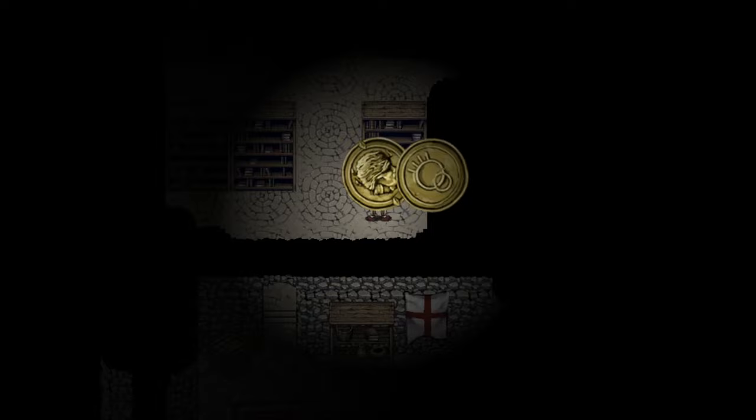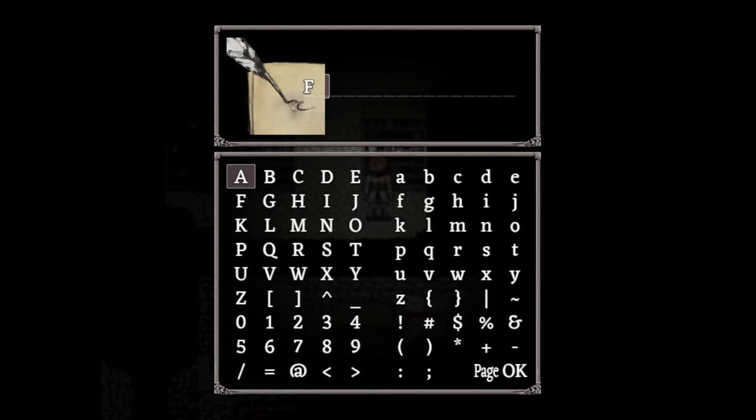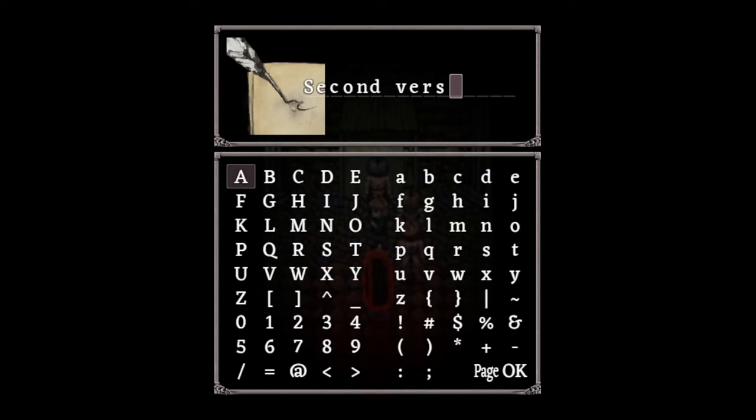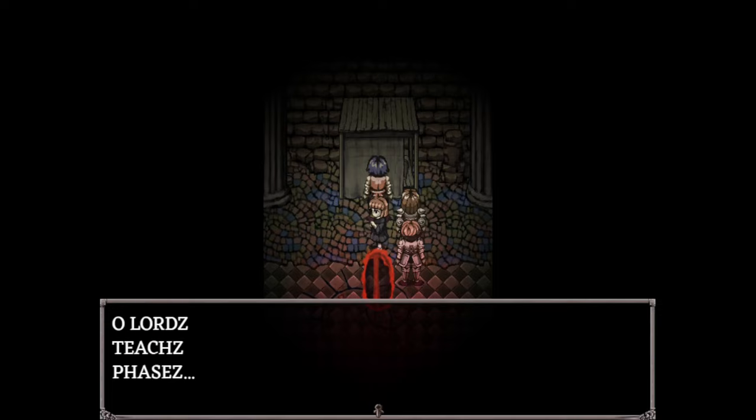Once you get an empty scroll, you need to learn phase step. To learn it, you need to type in — oh lord — 'Teach. Phase.' exactly as shown here. However, you cannot confirm the OK in the bottom right by pressing Z. Empty scrolls accept keyboard inputs, so if you press Z to confirm, it will add a Z to the end of the message. You need to hit Enter, not Z.